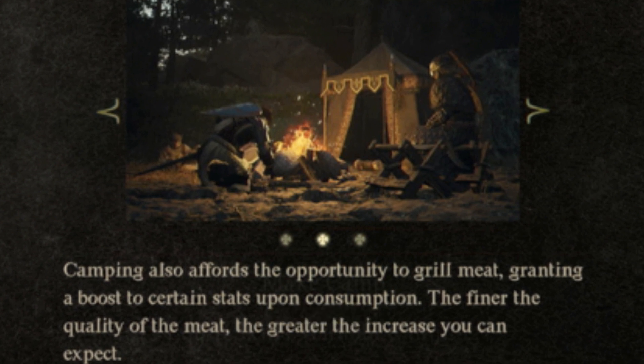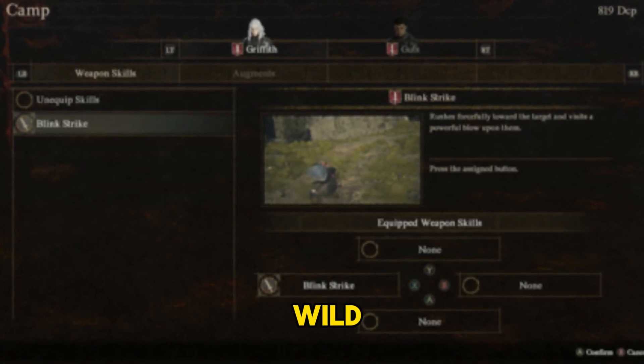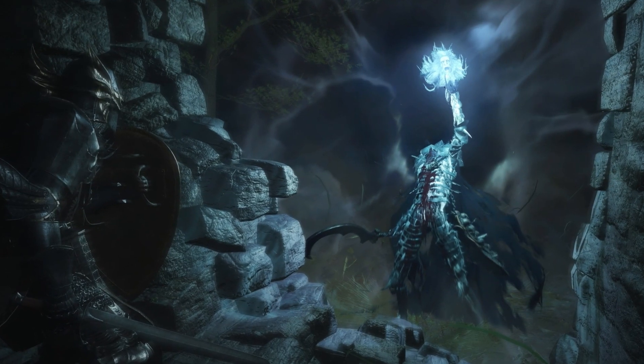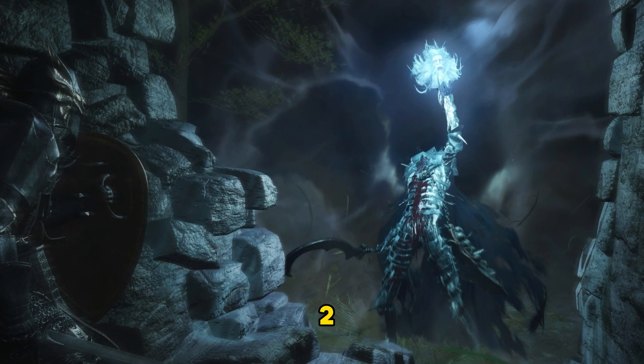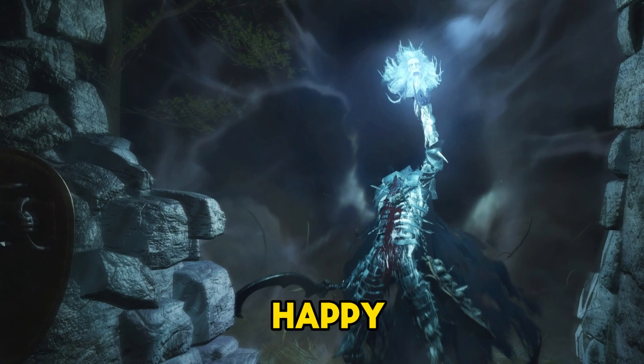And finally, you can swap equipped skills at certain NPCs in towns. But if you're out in the wild, setting up camp is necessary to make these changes. Making a camp in Dragon's Dogma 2 is essential for resting, cooking, and skill swapping. Happy adventuring!